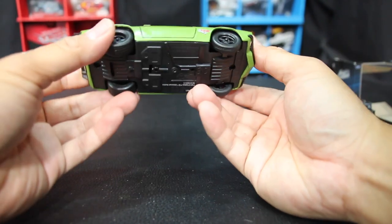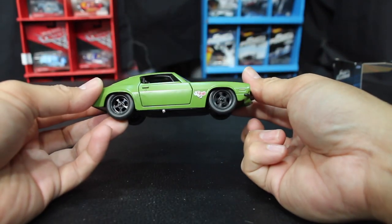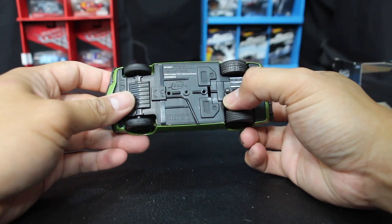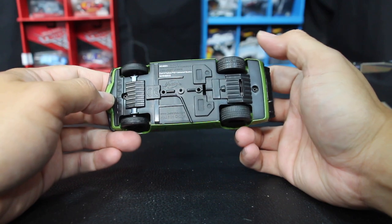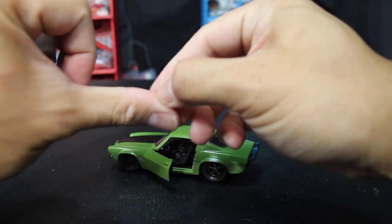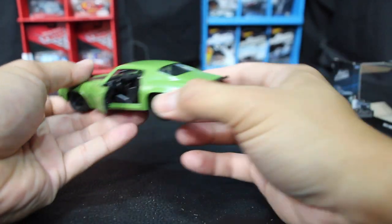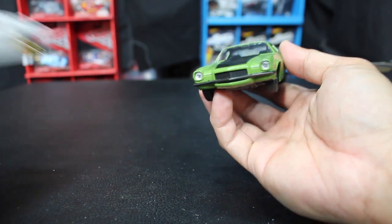So here is the F-bomb. Check out those nice wheels on this thing — very cool, got these sweet five spokes. Here's the bottom of it: 1973 Chevy Camaro. This is pretty new — brand new. I didn't see this in any other scales, just in the 1:32 so far.